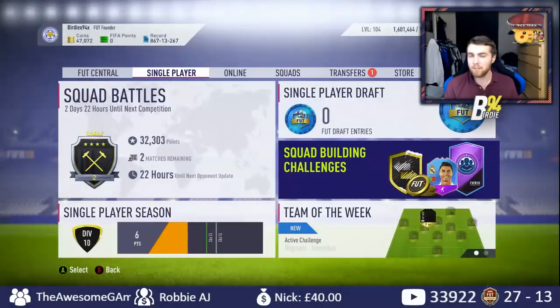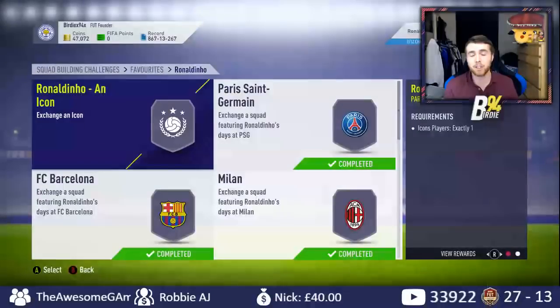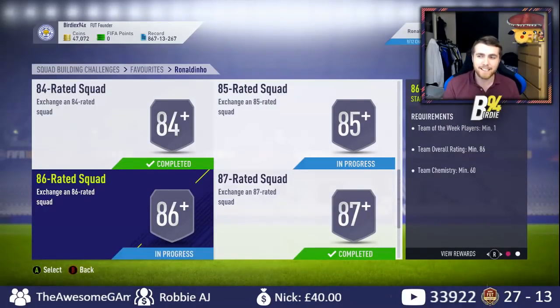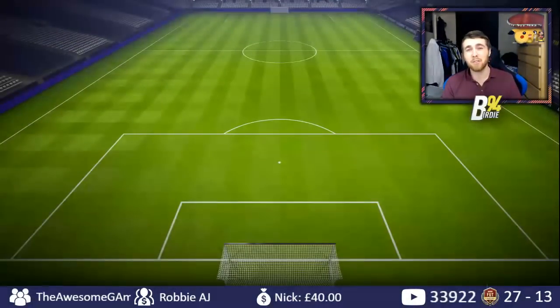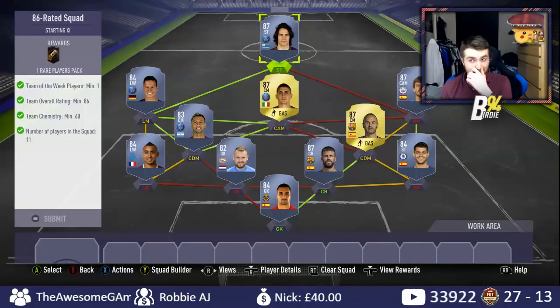I will also be hopefully completing the 86 part of the Ronaldinho SBC. If you've not been keeping up with the streams, maybe this can catch you up a little bit. We have got 3 teams left to do: the Icon, which is going to cost like 430k - we're still a long way away from that - the 85-rated squad, which is about 120k, and the 86-rated squad. I've got about 50,000 coins right now. I could buy one of these 87s. I've got to get 3 more. These rewards are going to get me a minimum of 80,000 coins if I discard the two 100k packs, so that will be enough to get my 3x 87s.